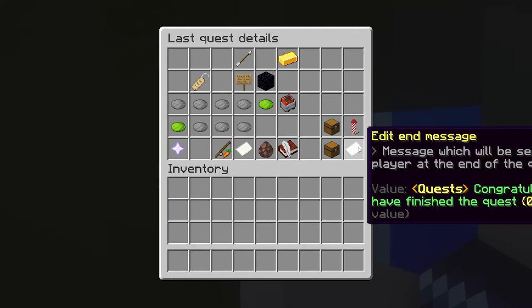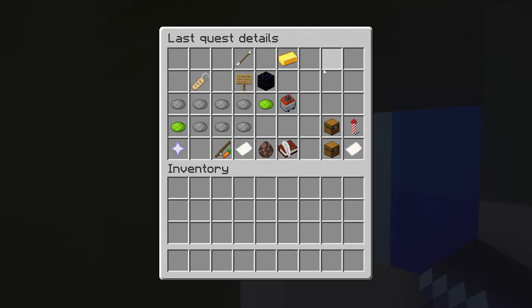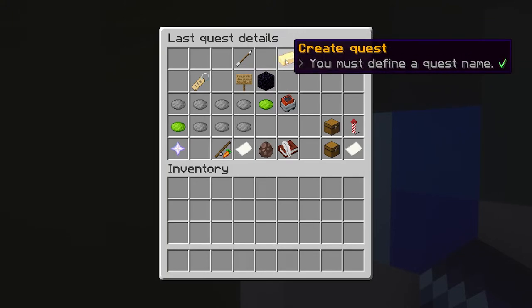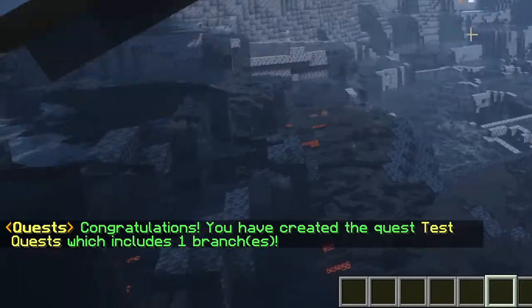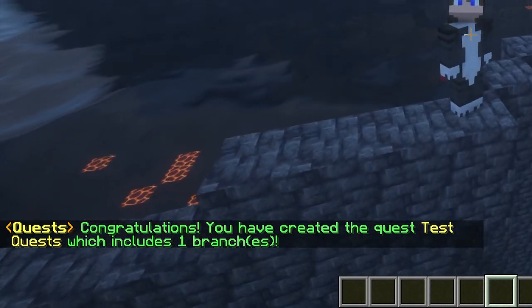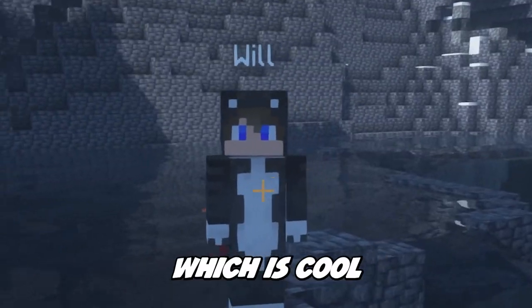After doing all that, we can finally create our quest. By clicking on the gold ingot here, we will actually create the quest. Congratulations — you have created the quest 'Test Quest,' which includes one branch. And we have Will here, which is cool.